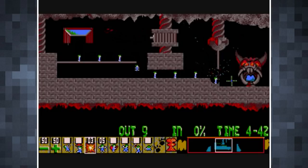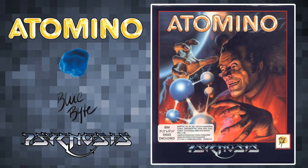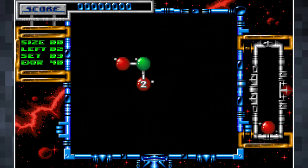Atomino was developed by Blue Byte and published by Psygnosis in 1990. At first glance you may think it's just like Atomics, and it even has a similar name, but in reality it's a very different game. I'll admit at first I couldn't work out what I was supposed to be doing in Atomino. Like Atomics you have several different atoms to arrange on a board, with the objective again being to create molecules. It was the colours that threw me — I thought the colours were the key to assembling the molecules, but it's actually the number of electrons you need to pay attention to.